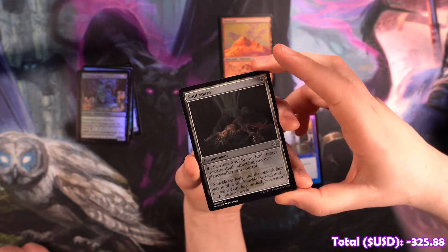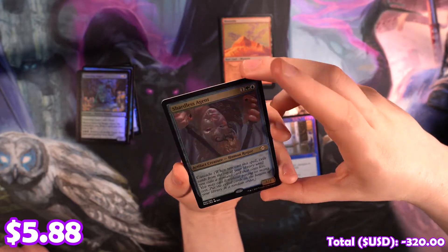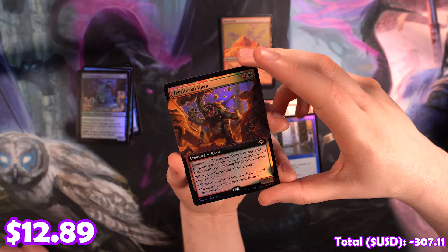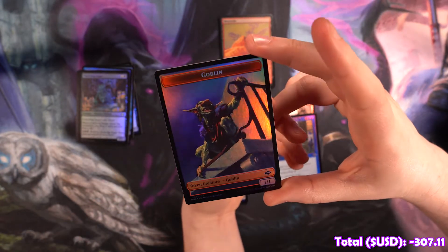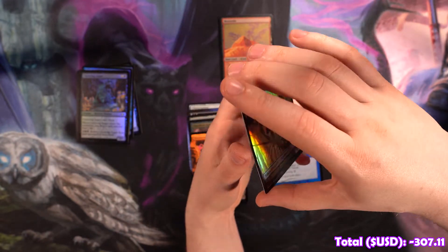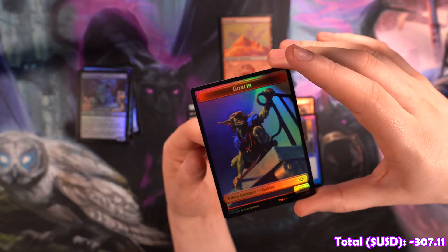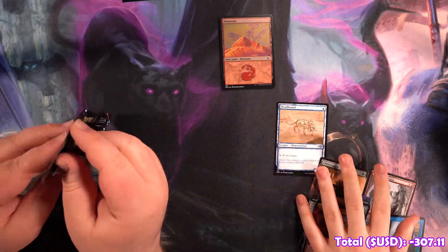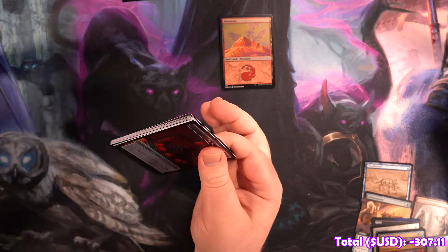We got a Soul Snare etched, looks sick. Got a Shardless Agent etched, also looks sick. Fuller Territorial Cavu — that guy looks awesome too. And then we got a goblin I kind of like, and a squirrel. They're going to fight each other — he's jumping from the tree, waiting for him on the perch. All value in these packs. That Grief looks so good, so shiny.